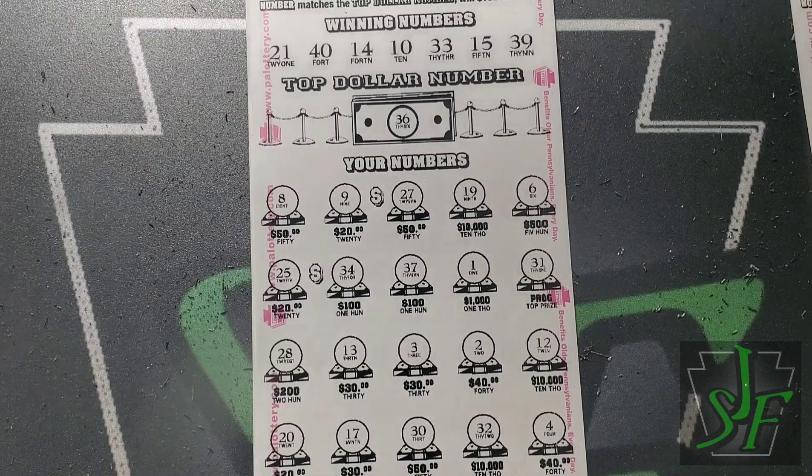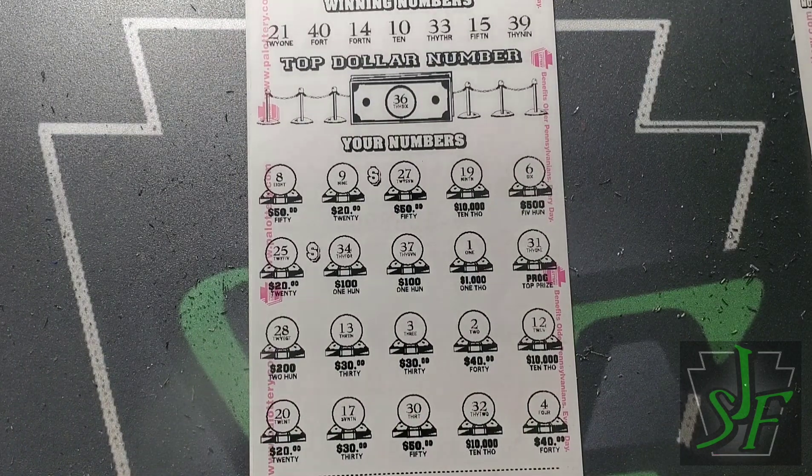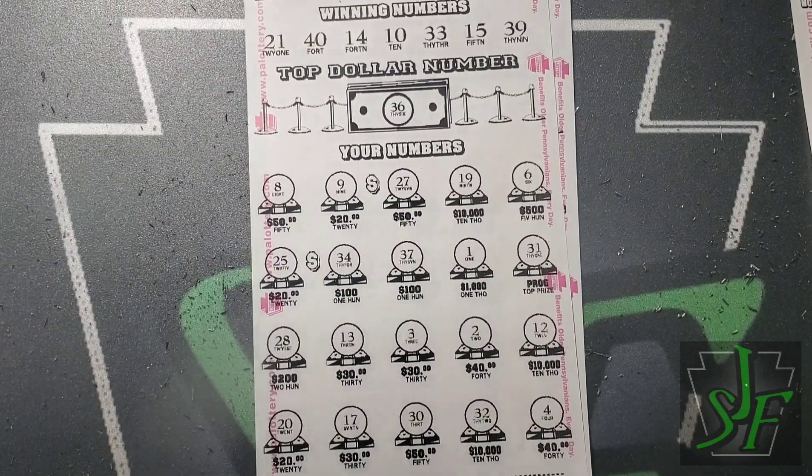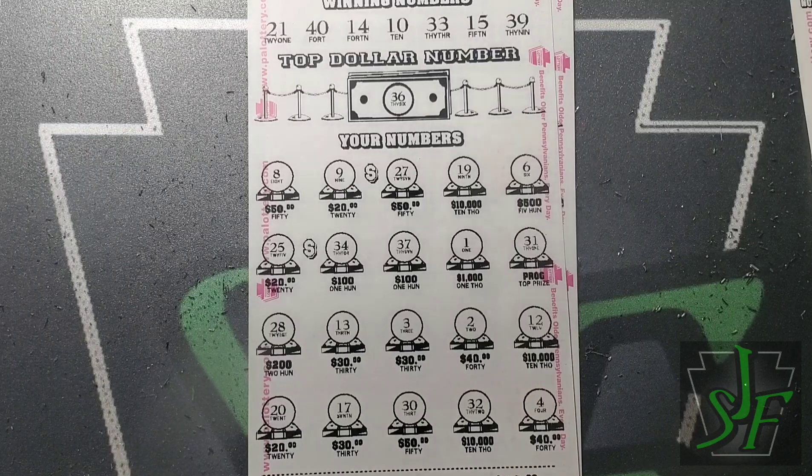On to the next one — no five cash signs on this one. We do have the $40 win, that's probably going to give us that much. That broke us even.